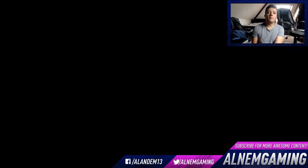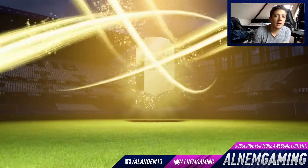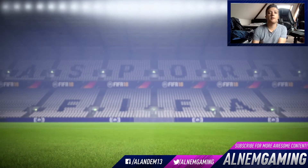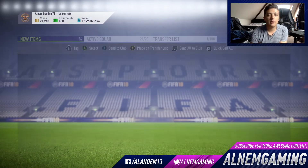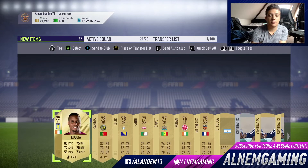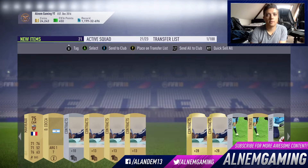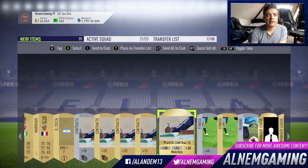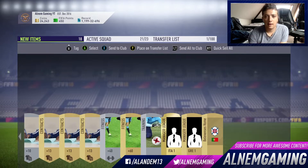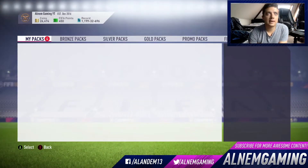Let's open this Jumbo Premium Gold Pack — fingers crossed we can get a sick pull, guys. We could do with the coins. Nothing in that first pack, guys. If you want to see more videos like this, be sure to leave a like and subscribe if you are new. Go follow my Twitter to stay up to date with what I'm doing. I'm going to keep these cards because there are 81 plus SBC packs in store. There's going to be nothing in that pack worth keeping — we'll keep that guy there but nothing really of note. Keep the coins, 2,000 coins there — not bad at all.